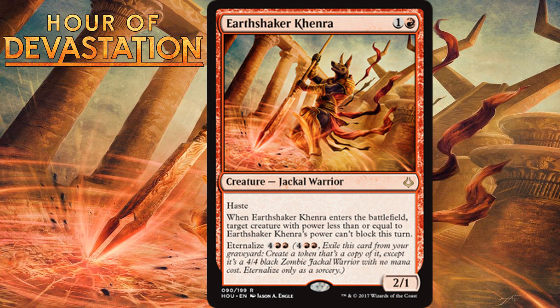Earthshaker Kenra, for one generic and one red, is a 2/1 Jackal Warrior at rare with haste. When it enters the battlefield, target creature with power less than or equal to Earthshaker Kenra's power cannot block this turn. It also has Eternalize for four generic and two red, giving you a 4/4 black Zombie Jackal Warrior token with the same abilities. A two-mana 2/1 with haste that can make a two-power-or-less creature unable to block is already great in any aggressive red deck. Adding Eternalize gives it amazing late-game utility. I'm giving it a solid B.